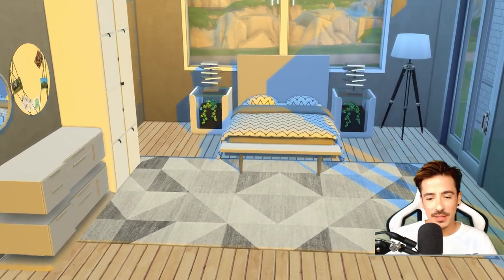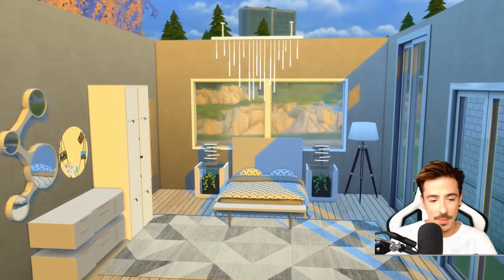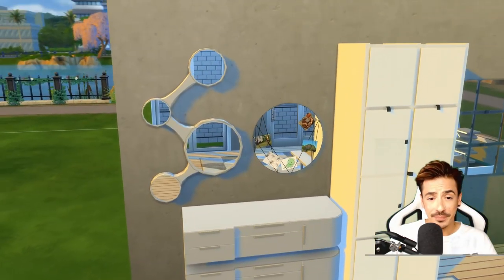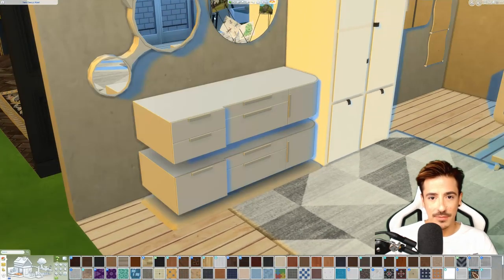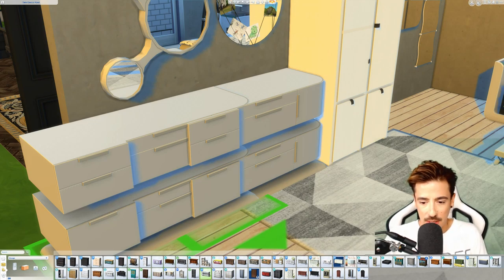What I wanted to go for with this room is very kind of Ikea Scandi vibes, so there are mixtures of the CC we downloaded in this room. Loving those circle mirrors — I think they're really cool. Love, love, love this here. I can't remember who did this — let me check. Why can I never see what's selected?